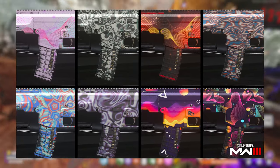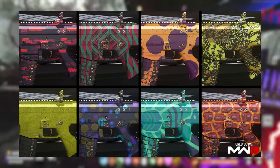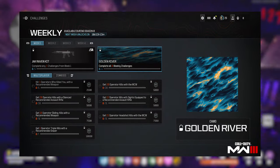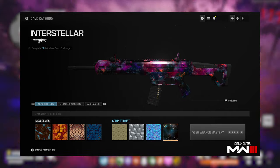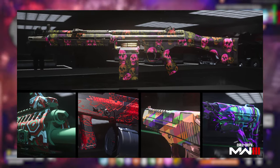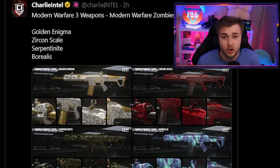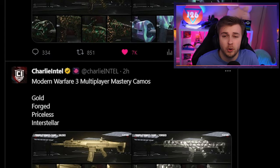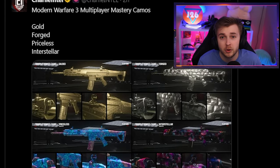Call of Duty has just revealed 912 camos for Modern Warfare 3, as well as giving us a closer look at some of the mastery camos, a possible weekly challenge to unlock camos, an explanation on how the camo system is going to work in MW3, and the camos from MW2 that you can put on your MW3 weapons. This is all revealed through the Call of Duty blog and summarized by Charlie Intel on Twitter.